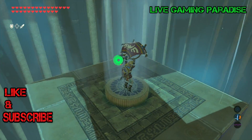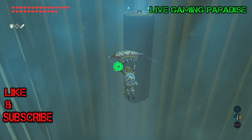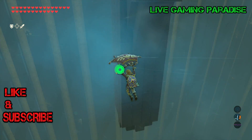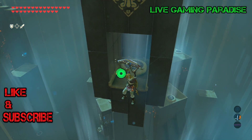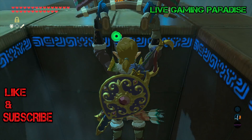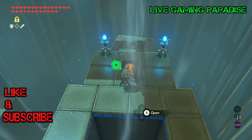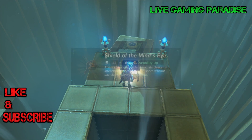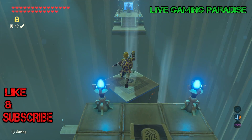When you get to the top, use that middle fan — one side will have where the monk is and the other side will have the chest. Go around the back of where the chest is, go up and grab your chest and whatever is inside. Then from here you just have to glide over to the other side to get to the monk and collect the orb.